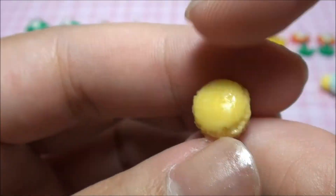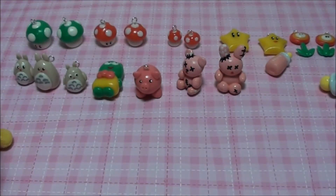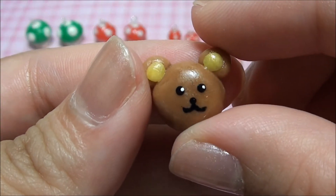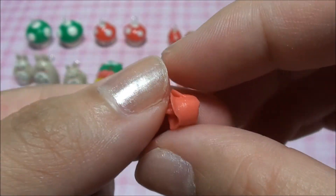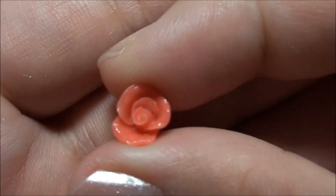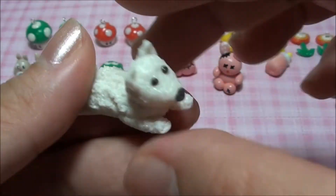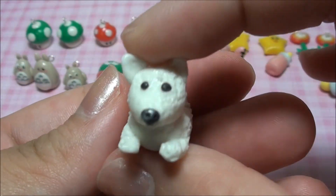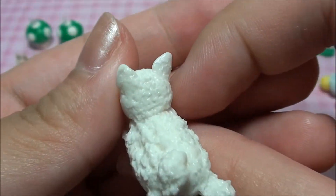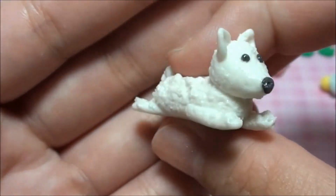My first macaron attempt was a childlike paste but I'll show it to you anyway. And these are brown bears — all without eye pins, so they will be used as decoden pieces. And this is the dog. I've just glazed this completely today and I'm not sure if I've shown it before.